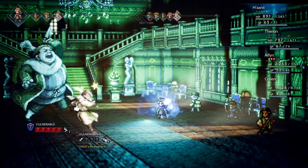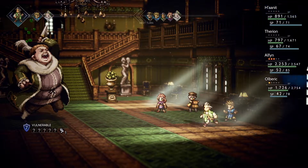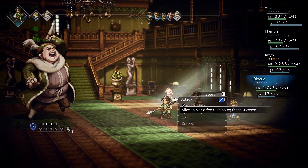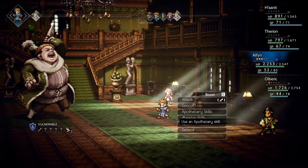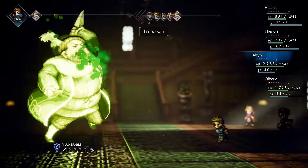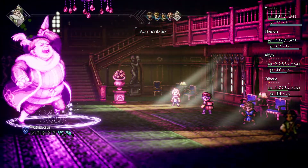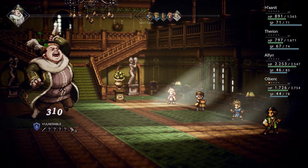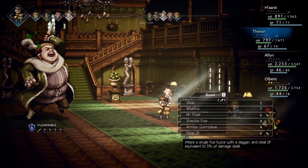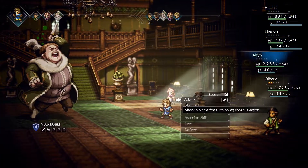That was nearly 4,000 damage, and now Orlik's weaknesses have been exposed. Let's try Spears — Orlik is weak to Spears. Let's keep the Poison up with another Poison — that's 9 more turns of Poison for Orlik. We're essentially out of BP. Let's try Steel SP — Orlik is also weak to Daggers, which gives Hannit and Therion something extra to do.